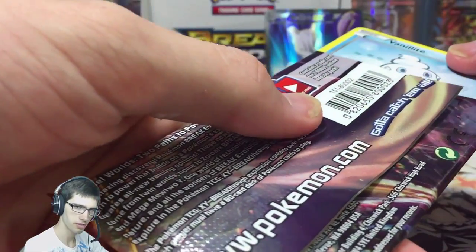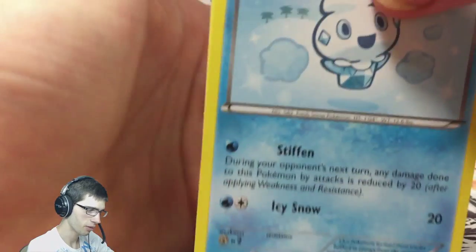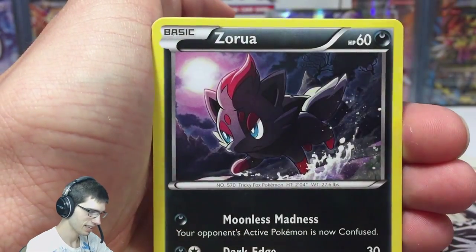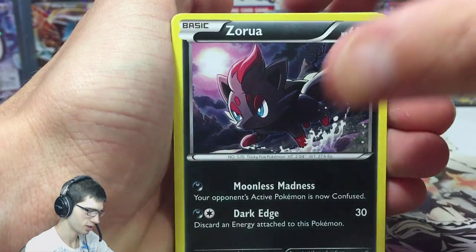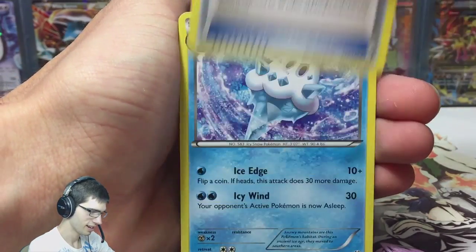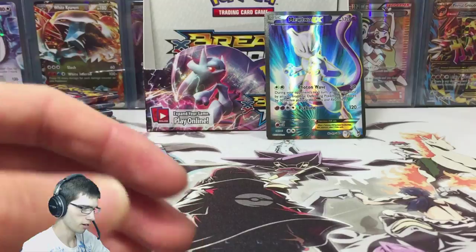Definitely did not expect that after part number three — if you've seen it, you'll know what I'm talking about. So yeah, we started with Vanillite, cards are falling everywhere. We have a Pampor, Ralts, Zorua — that card looks so good in the back there. That Mewtwo! Vanillish, Snorlax, Printplot Reverse, Mr. Mime, Regular Air, Houndoom pack art.